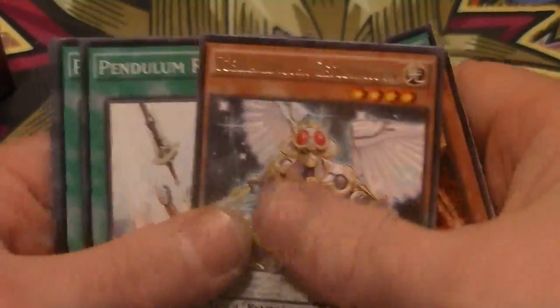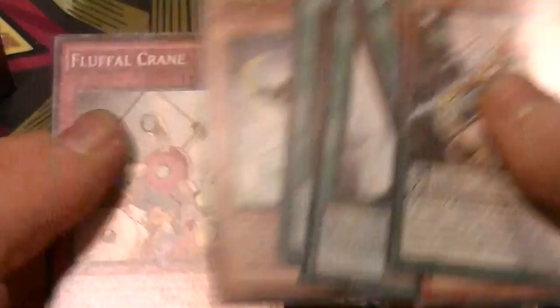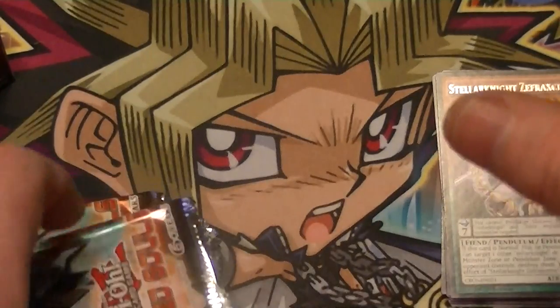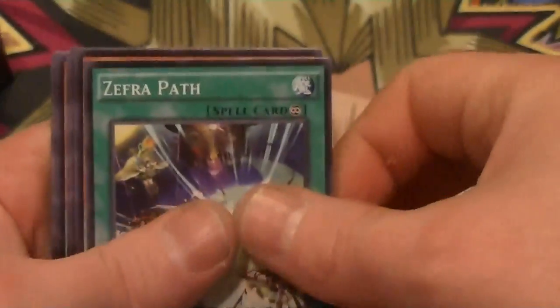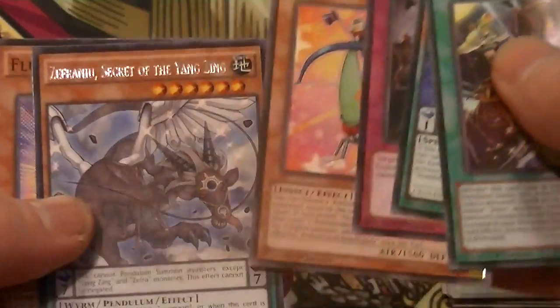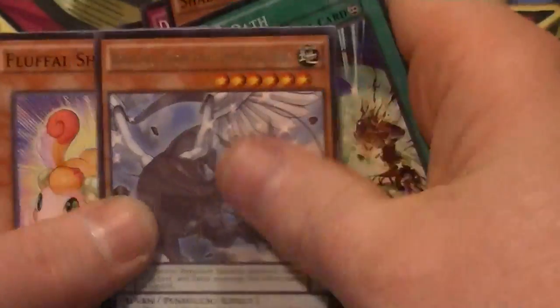Got a Rare — it's a Telenite, the Fraxaton. I'm not going to go over Commons, just Rares and Holos. Rare: Zephyrin Nui, Secret of the Yangtze.